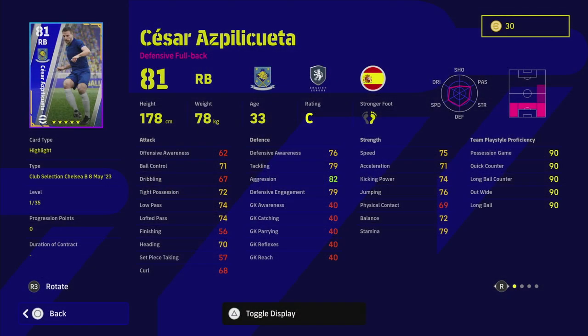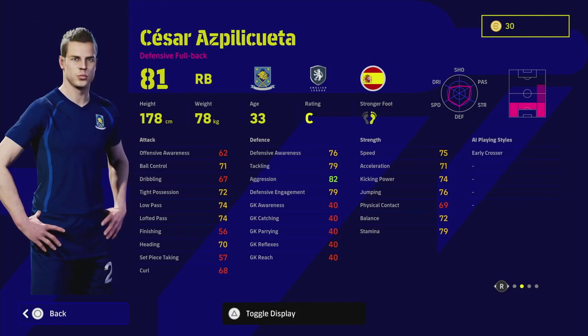Welcome back to another training guide. Aspilicueta is the main man here from the Chelsea pack. When you look at his base stats you might think he's just an average right back, but he's got early crosser, sliding tackle, man marking, one touch pass, and aerial superiority. He really reminds me of a better version of Mark Bartra, who was a hidden gem back in eFootball 22.